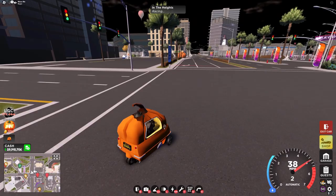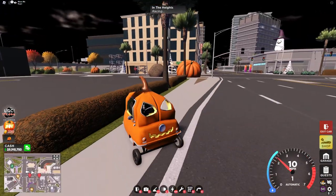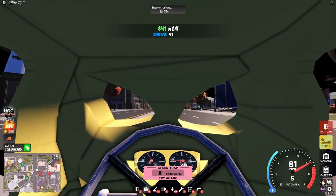Oh, what? I think this is a bug, but whenever you go over this speed trap here, it seems to have a boost pad on it. That's a little weird. I'm sure most of you guys aren't going to want this in your garage — it looks horrible. And in case you're wondering what the first-person view is, this is what it is. Just as bad as the outside.